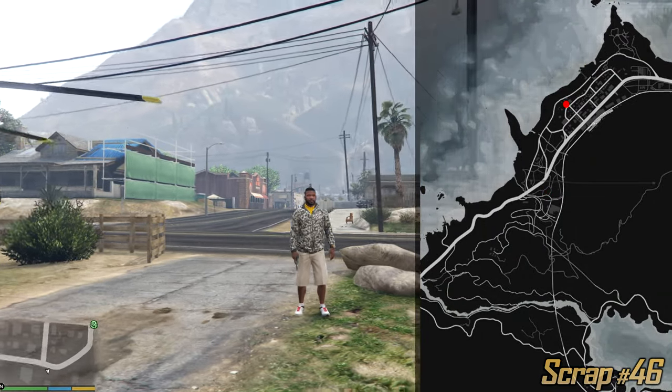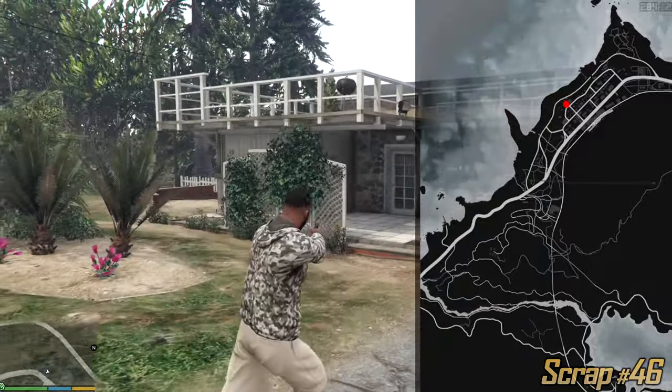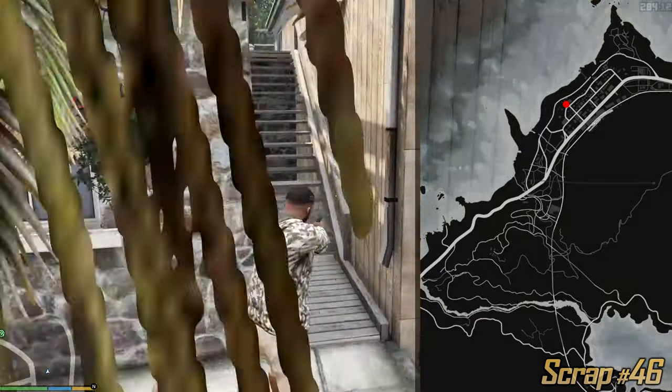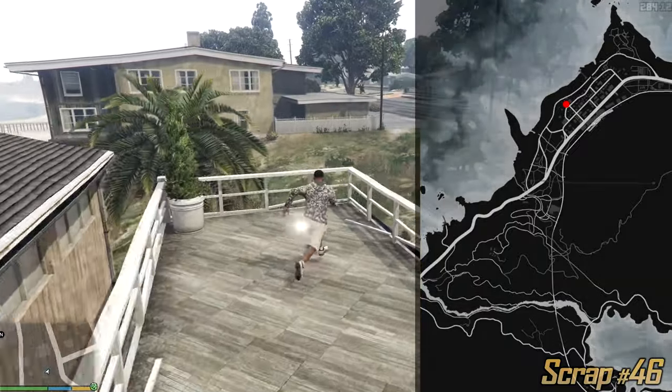Welcome guys to Palito Bay. We have a bunch of houses over here. Look for this house in particular — it has a circular pot in front of it, a bunch of doors and whatnot. Find these stairs, climb them, and on the left side on the balcony is the next scrap.